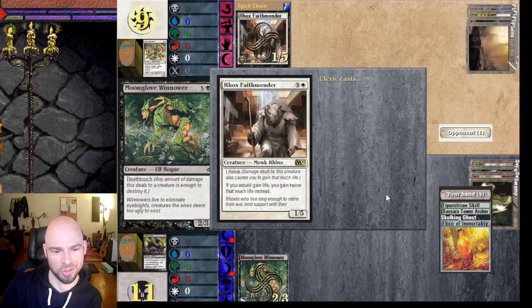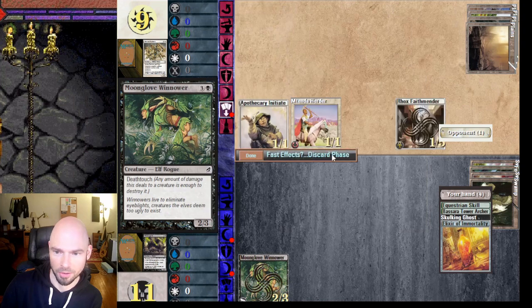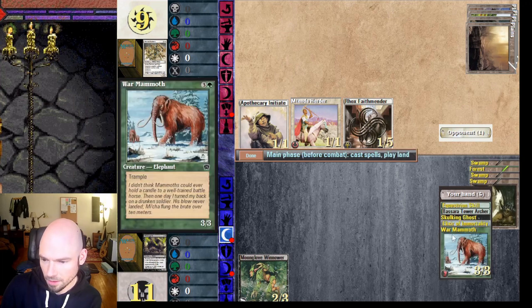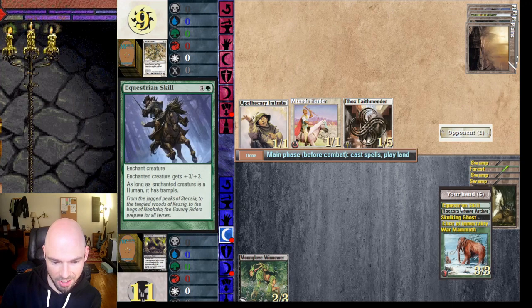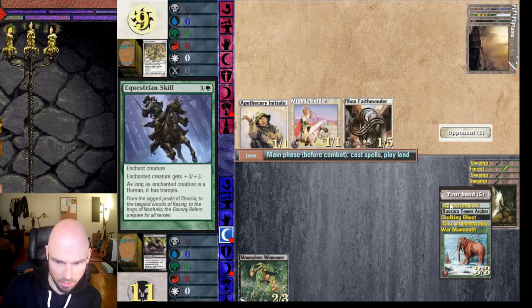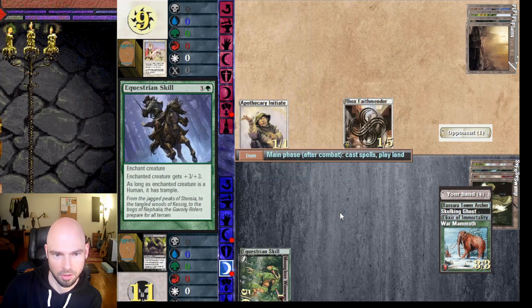The Rhinos double the amount of life gained whenever he gains life. So anytime he plays a white spell, pay one mana, gain two life — that's a pretty cool combo. We need to take him out quickly before he can gain a whole bunch of life and get way out ahead of me. That's a deathtouch creature.